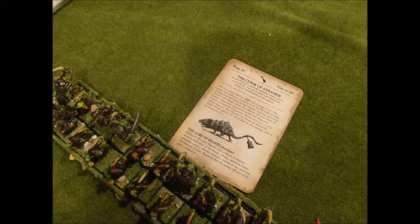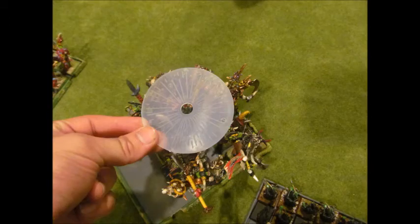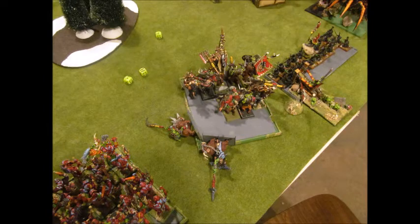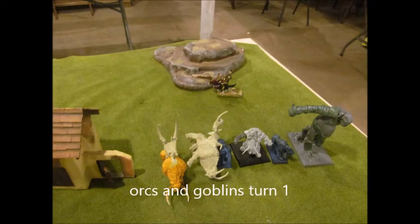I forgot exactly what Curse of Anahir does. The other spell he tries to get off I block — I have a level 4 savage orc shaman, he has a level 2, so I just stop him. His scrap launcher rolls to hit my unit, gets a direct hit with some lookout sirs. Saved Gorbad but I lost 2 guys. On my turn, my goblin wolf rider was on the same flank and after vanguard and march he flew behind the units, going straight for that scrap launcher.